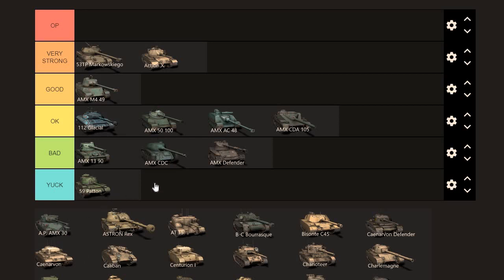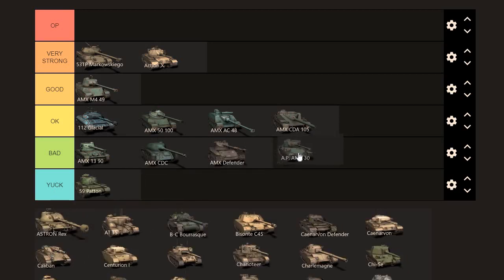The AMX 30 — I don't see many average players play it well. It's somewhere between OK and bad, but slightly better than the bad tanks, so it's just scraping into the OK category. I paid a little too much for this tank — I paid 7k because I was bored. It's worth around 5k to 5.5k because it's not that old, but nothing to write home about unfortunately.